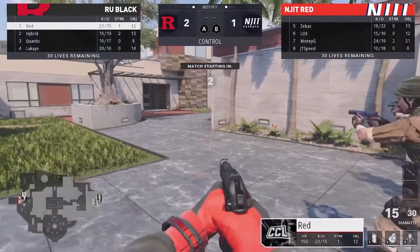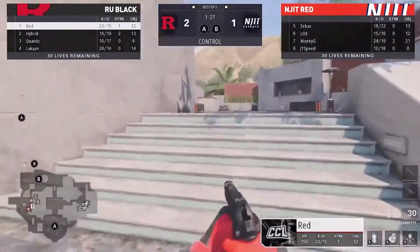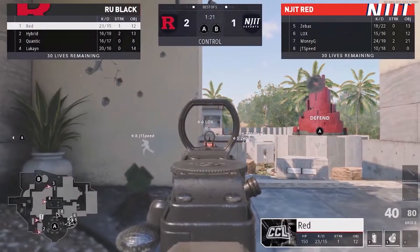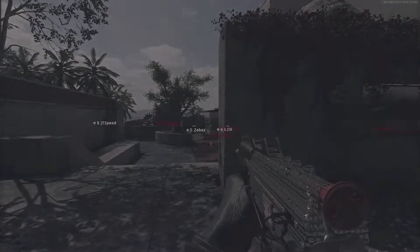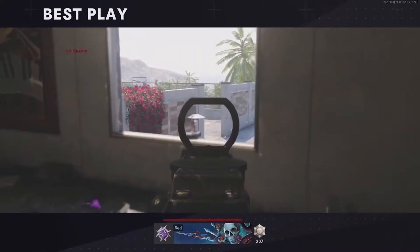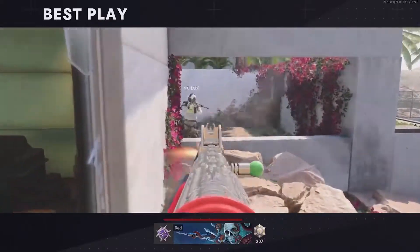What you really should be looking at is those 21 objective points — Money G has been all over the points throughout this control, and you have to expect that to continue. But can he get a little more support on this offense from some of his teammates? Rutgers Black with a beautiful strategy pickup in round one. I have to wholeheartedly agree — that is perfect strategy in a round of control. You focus over by A, then you switch things to B, just going back and forth between the two sites.